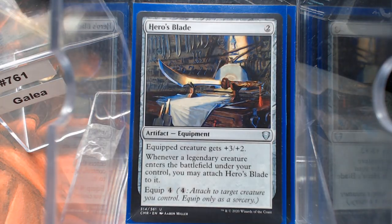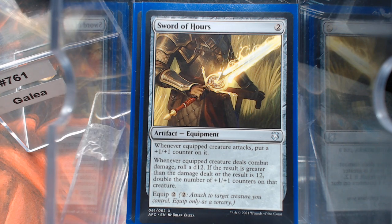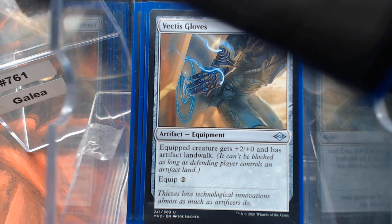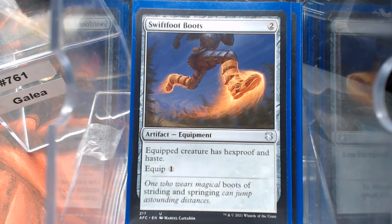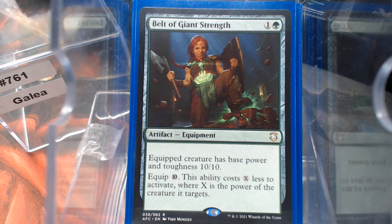A Hero's Blade, Black Blade Reforged, Sword of Hours — let's roll a d12. At our play table I actually have a set of dice covering all the different types, because you don't normally use 12s and 8s and 4s for typical Magic games — but we do now. We have Vectus Gloves, Mask of Avacyn, Swiftfoot Boots, Sword of the Animus — which also doubles as ramp — I love that card. Belt of Giant Strength.